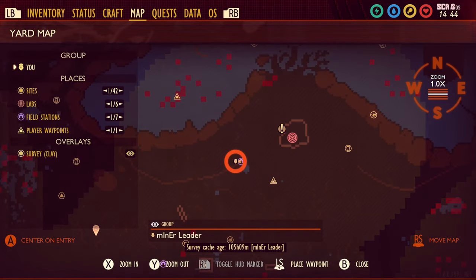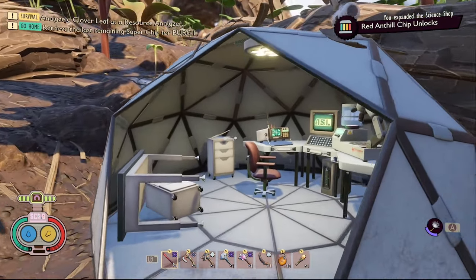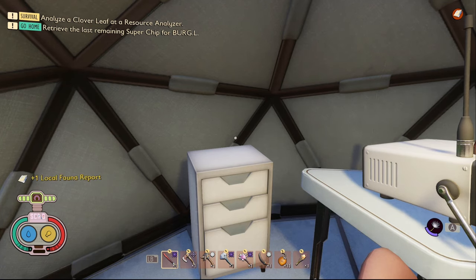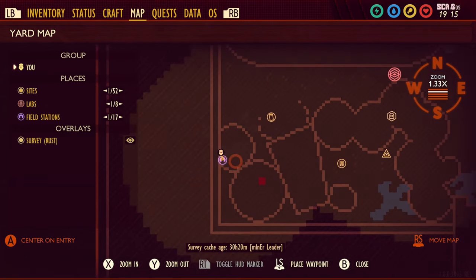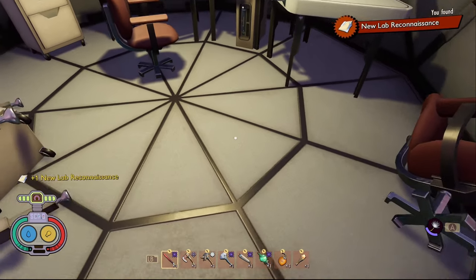The first piece of data in Miscellaneous is a note called Local Fauna Report. To get this one you need to come to this portion of the map right here. There's a field station right near the Oak Lab. It's just inside of the field station on the drawers. The second piece of data in the Miscellaneous tab is a note called New Lab Reconnaissance. To get this one you need to come to the field station behind the trash can and it's in the exact same place as one of the tapes earlier.